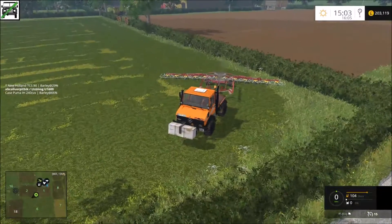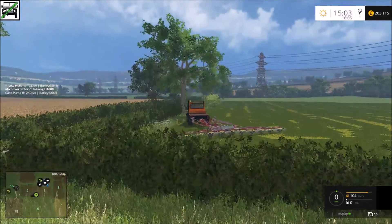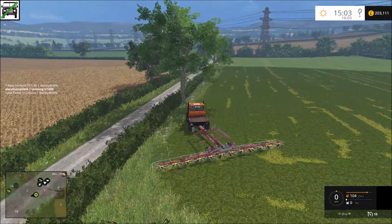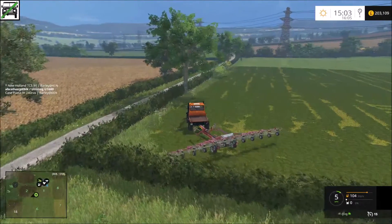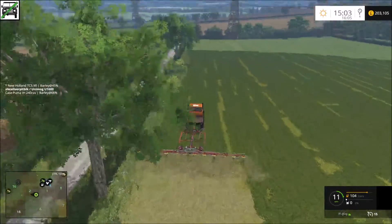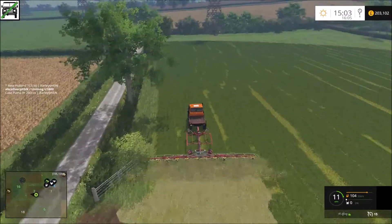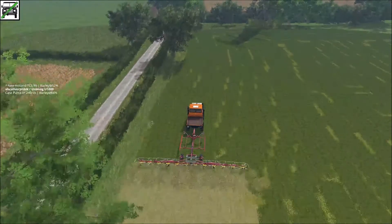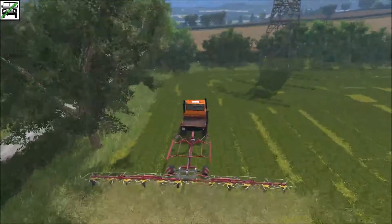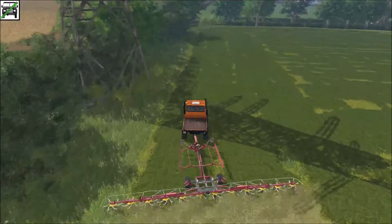We were actually doing the grass last episode - we didn't finish it off obviously, but we're going to do that this episode. Oh, it's working - good. So we'll get this done and then I think we need to roll it all up and probably bale it as well. I don't know if we'll get it all done in the same episode but it doesn't really matter. This is working quite well, it doesn't need loads of power. The Unimog is not struggling at all.